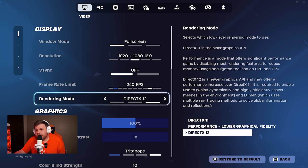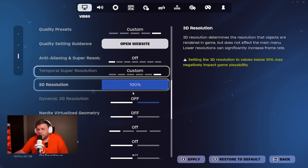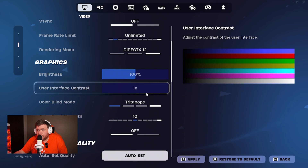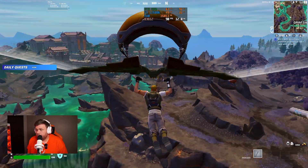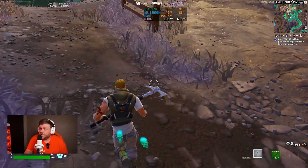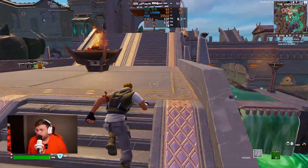First, at 1080p, we're going to run DirectX 12. We're going to unlimit our FPS just for the sake of doing that, and we're going to run it on competitive settings — so everything's going to be low or turned off except for the view distance, which we'll leave on far. We'll go to the underworld for every FPS test to keep it consistent, and once we land, we'll pull up our FPS average counter that will also show us our 1% lows.